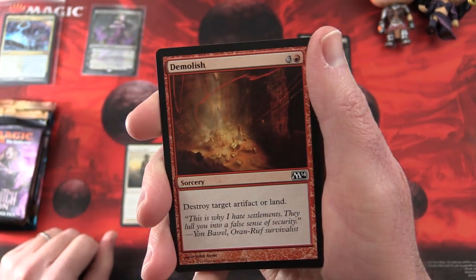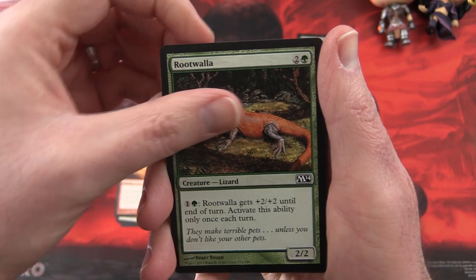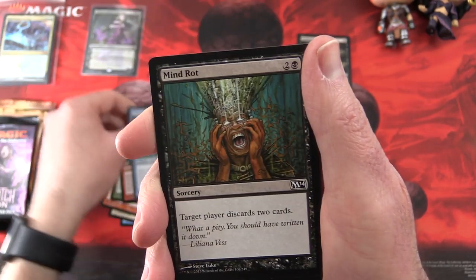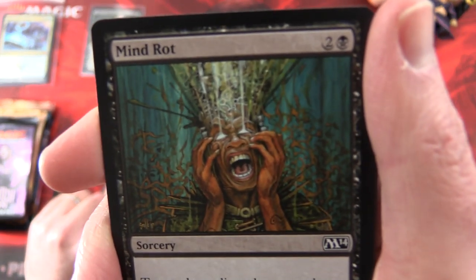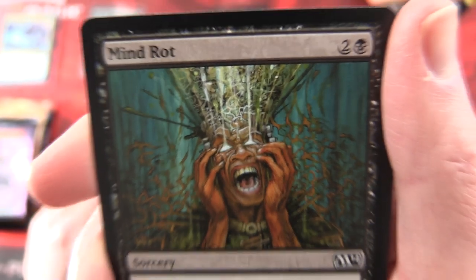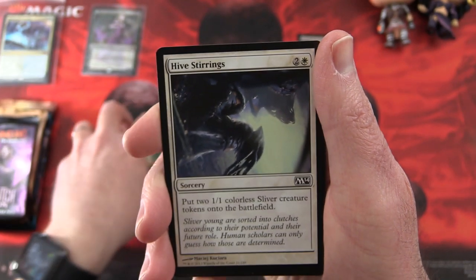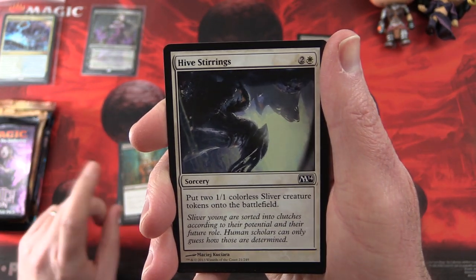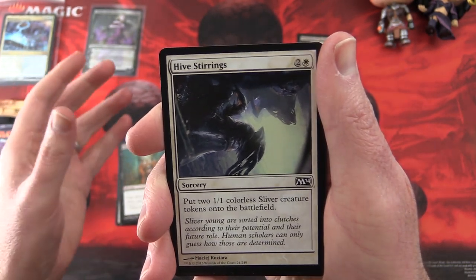Next we have Demolish, Rootwaller, Academy Raider, Coral Merfolk, and Mind Rot. How many times have I warned you people — watching this channel will rot your mind. I know for some of you it's too late already, but others: this is a stern warning. The only known cure is to watch even more videos to clear your mind.